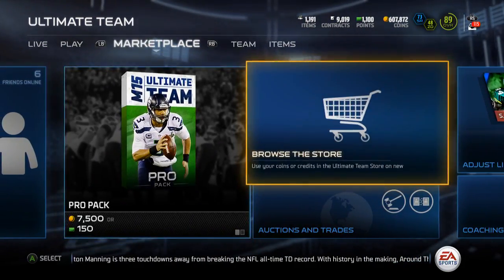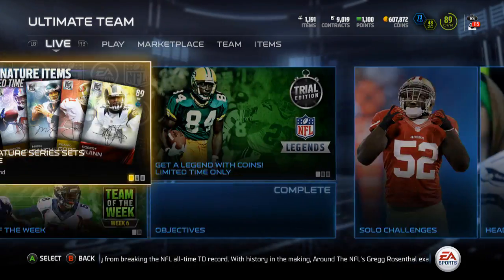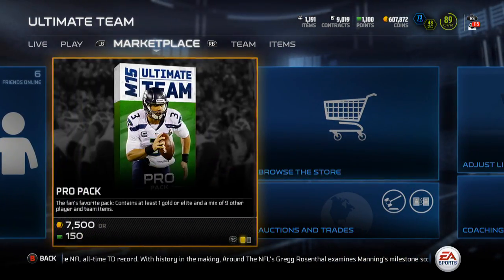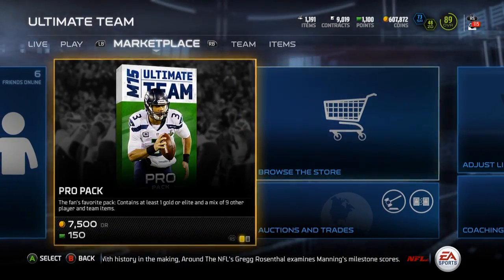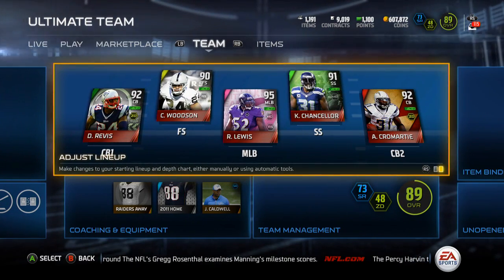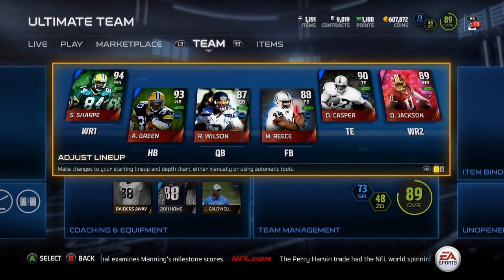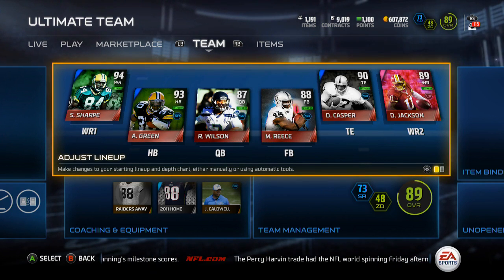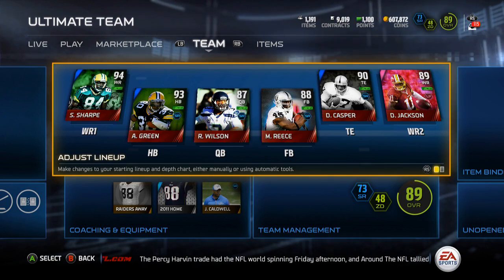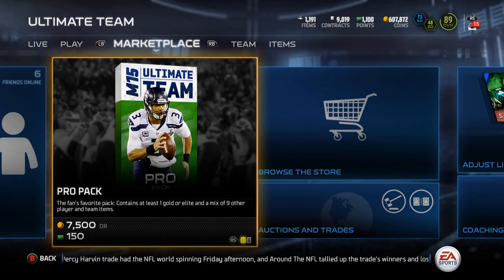I have about 1,100 points. If they drop game changers or ultimate packs, I'll spend some money and open those. Other than that, I'm not going to overspend because I should be good with coins. I'm very happy with my team and I'll leave it how it is for now. If I need to switch it up I will. Hope you guys enjoyed the video — drop a like and subscribe if you haven't.